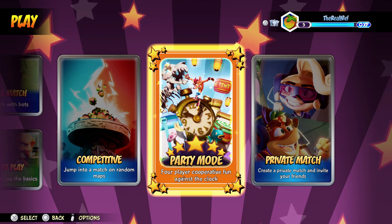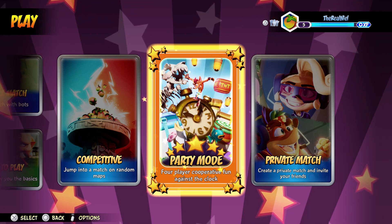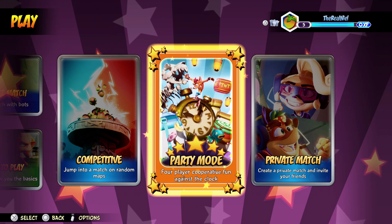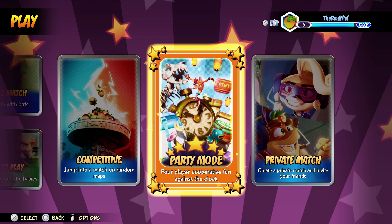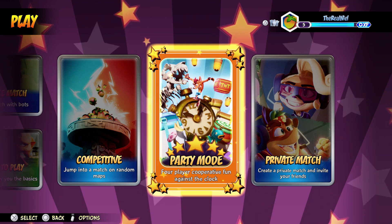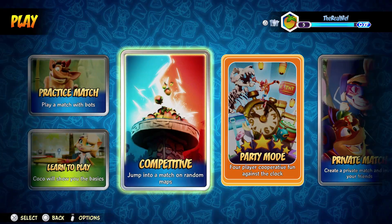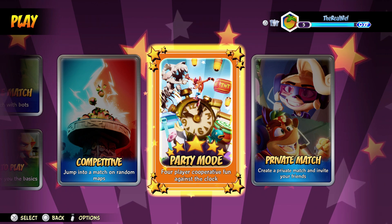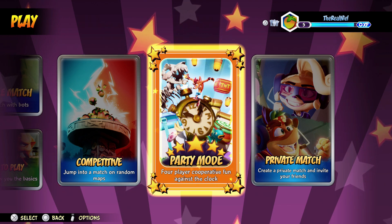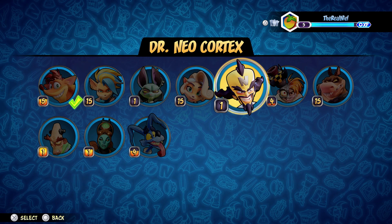The new party mode doesn't appear to be limited — it's most likely available for the full season. It's a four-player cooperative mode against the clock where you work with your team against a timer, and at the end of all the waves there is a boss wave as well. It's pretty cool and I'm definitely going to make a separate video just playing that game mode.